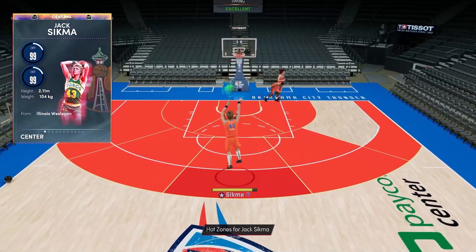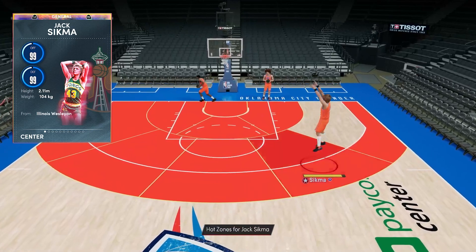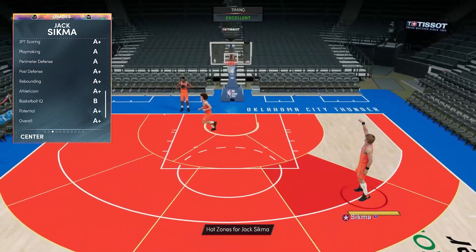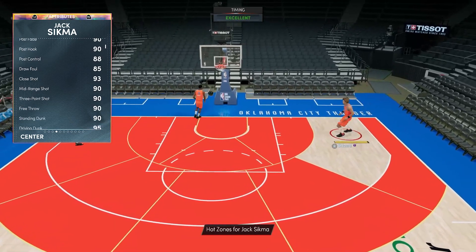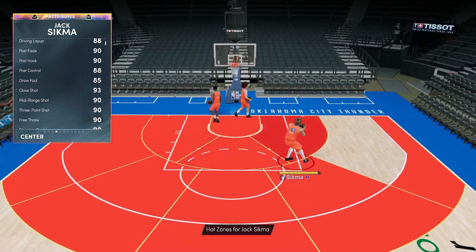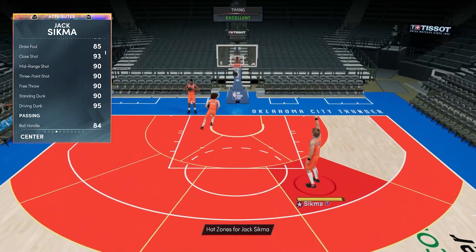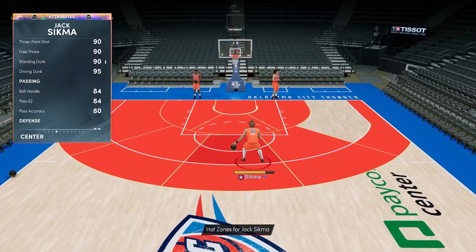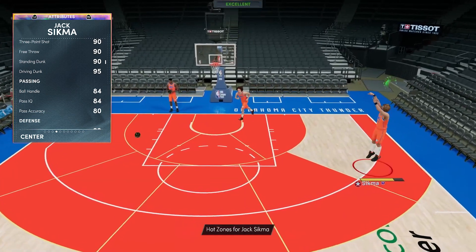Now let's flip Jack Sigma and check out the 99 offense and 99 defense. He's essentially a dark matter — the only thing dragging him down is basketball IQ, lowered to keep him off dark matter status. He's got a 90 post hook, 88 post control, 90 post fade, 88 driving layup, 90 mid-range and three-point shot, 90 standing dunk, 90 free throw, 95 driving dunk, 84 ball handle, and great playmaking — though without a quick dribble style he won't be doing too much with the ball.